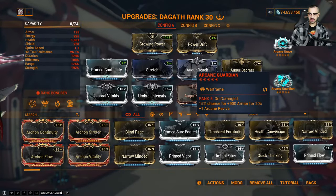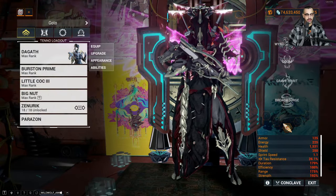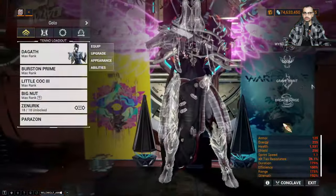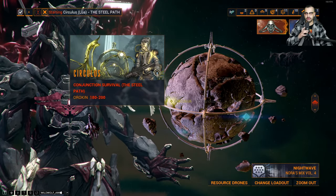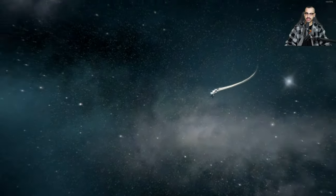Let's get right into some real gameplay — Dagath first, then Grendel Prime. We're 38 minutes in, let's do another 10 minute loop on Circulus. Actually let me see — I do want to say my left leg is just killing me. All right let's do it — too easy. Circulus, level 180 to 200. Let's do it.